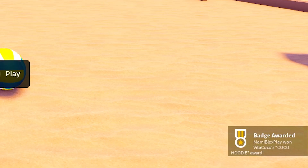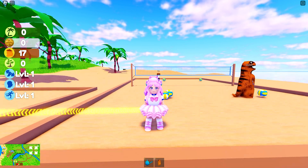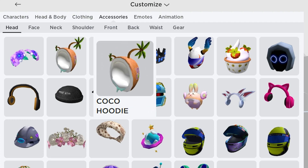Got the badge now. Yay! Let's go check our inventory. Go to accessories, then head. You will get this Coco hoodie.